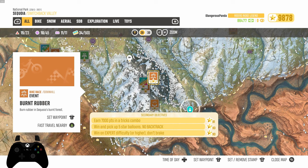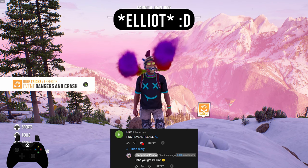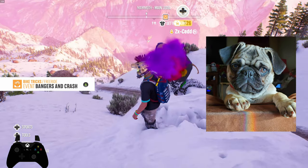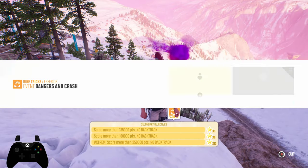Now we're going to move on to bike tricks. Before I go over the next event, I just wanted to answer Ethan's question — he wanted to see a picture of my pug. His name is Johnny, he's a year and two months old. Absolute cutie pie.